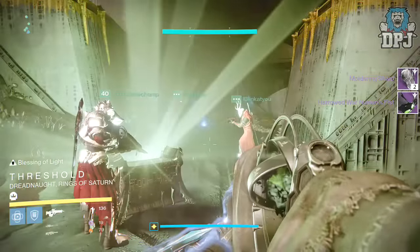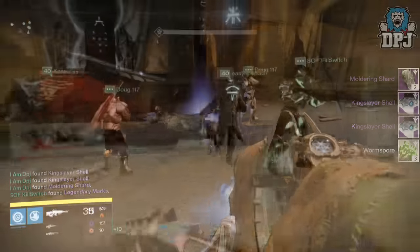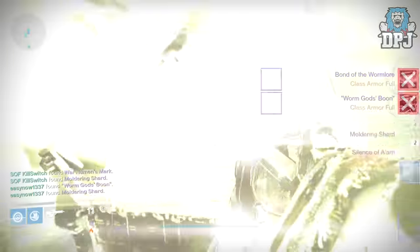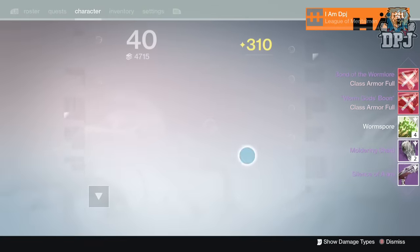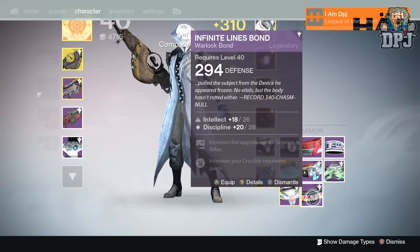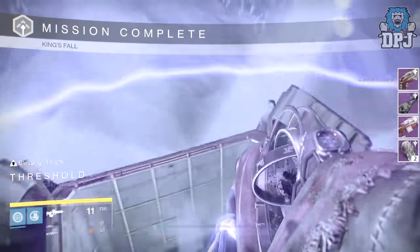Moving on to my warlock, from the annihilator totems I got two gold shells, hard mode version, offering 315 defense. From the war priest I got the hallowed Quillum's Terminus — this bad boy offers 312 attack. From death singers I got the Bond of the Worm Law and the Worm God Spoon which offered 312 defense, and I also got the Silence of Iron shotgun. Moving on to Oryx, I got the Zary's Bane hand cannon, the Quillum's Terminus, and the hallowed Urasped with Air Gauntlets offering 310 defense.